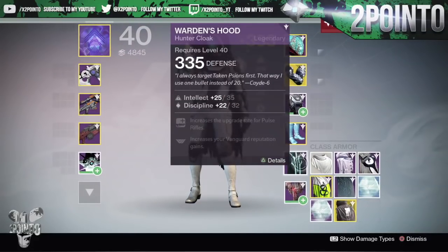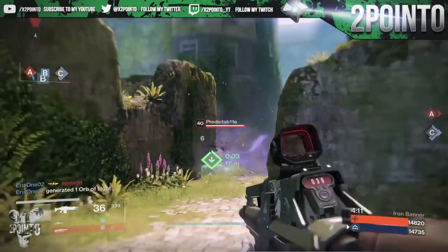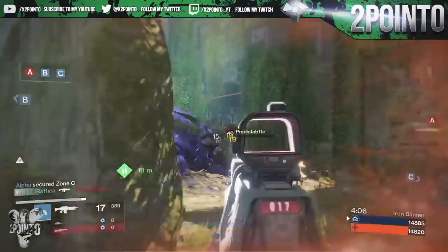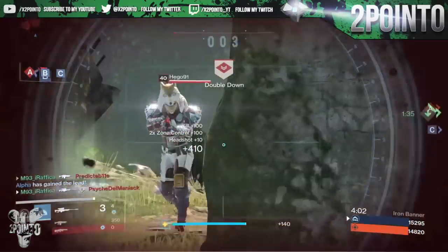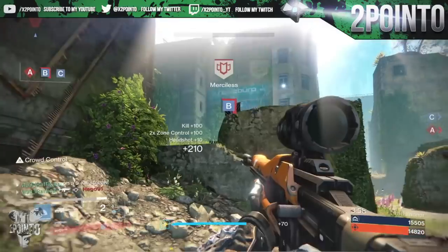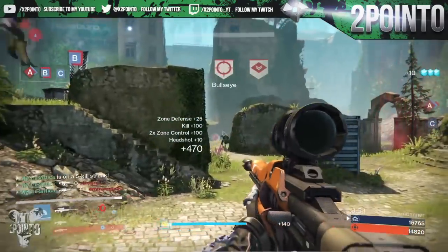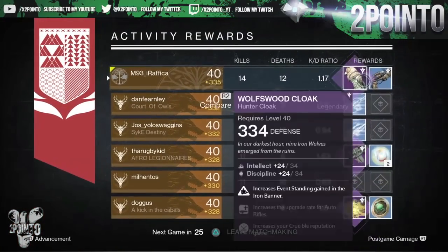Another way to get a 335 class item is by playing in the Iron Banner. The only issue with this is you can only get the class item from end-of-match rewards if it is one of the four items that Lord Saladin brings for that Iron Banner event. When he does, the drop rate is really frequent and you don't need to level up very much in order for the class items to be able to drop after each match.